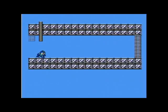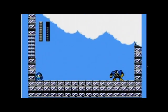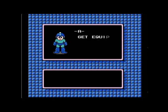Dr. Wily's first robot: Airman. Here we go. Easy mode, easy mode. That's the cool thing about Airman — when he jumps from one side to the other, he doesn't go right against the wall, so you can just pick him off. And that's the first robot. I'll skip the parts where I'm getting the abilities because it takes a while.